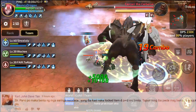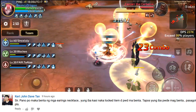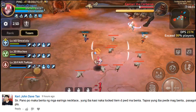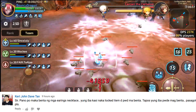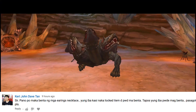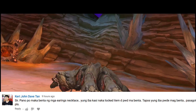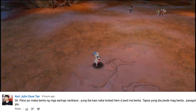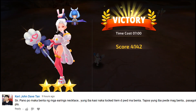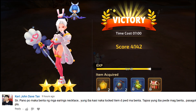Next question is from Kurt John Dave Tan: 'Paano po makabenta ng mga earrings, necklace? Yung iba kasi naka-lock item, di pwede mabenta. Tapos yung iba pwede magbenta.' Yung mga na-bound mo na sa hero mo na items, hindi mo na pwede ibenta. Yung mga naka-unbound ang pwede mong ibenta — may status yan sa item description kung unbound or bound. Yung mga galing mismo sa nest hindi pwede ibenta; yung galing lang sa treasure after ng nest ang pwede mong ibenta.